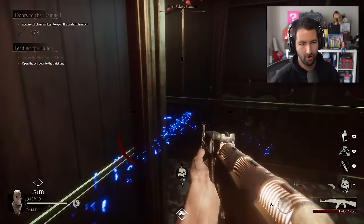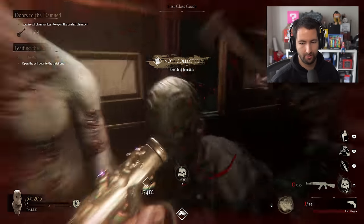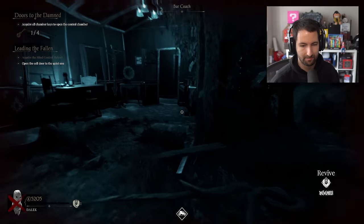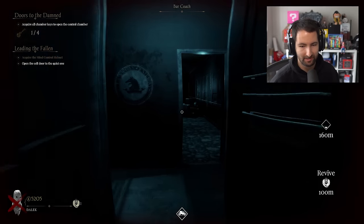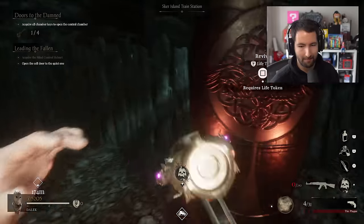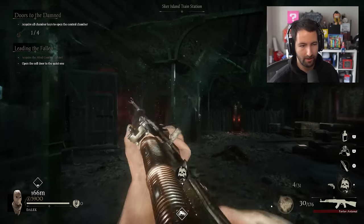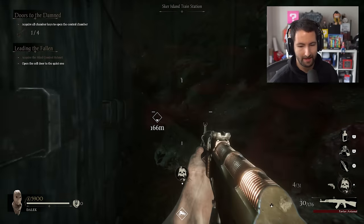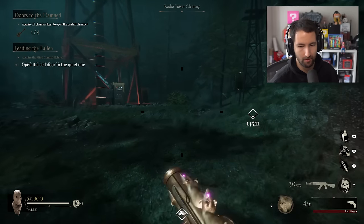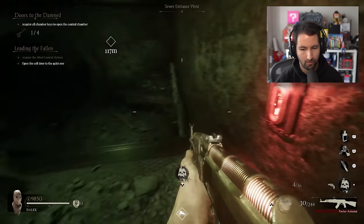Open the cell door to the quiet one. It is all going on here. I'm now in afterlife — my body is somewhere on the map and I need to go and revive myself. I'm now back. That's such a cool system. I acquired the mind control helmet, and now I need to open the cell door to the quiet one. The cell door to the quiet one is taking us all the way back to the start.